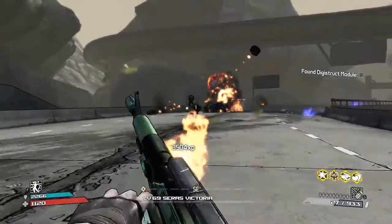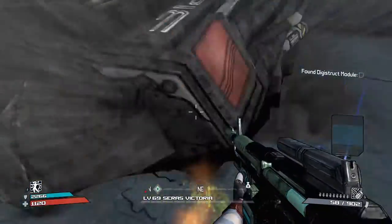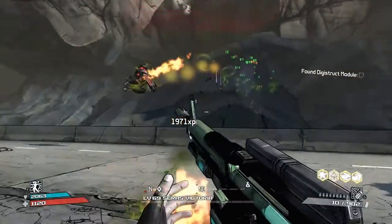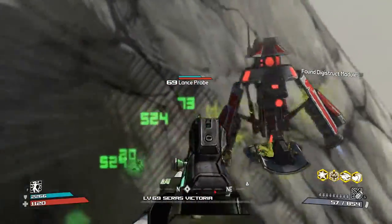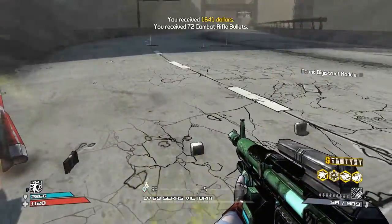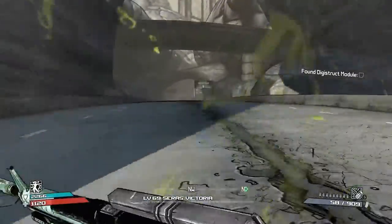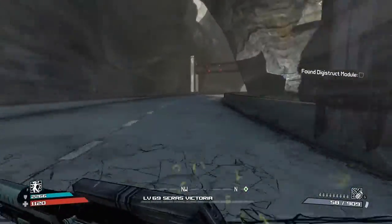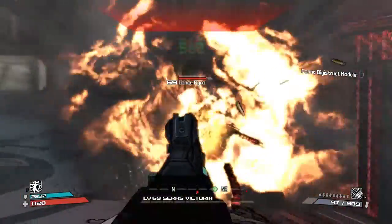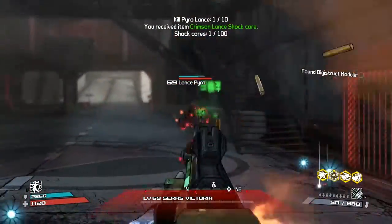Oh man, you can't catch me, I'm too fast! Oh look, they dropped something — the Head Banger! The Lance probes are trying to probe me — never get probed, guys. These guys died. They have good shields but once the shield's gone it's like they have 10 health — one shot kills them. Oh there's enemies right here, and they drop cores! These are what I need for the mission.